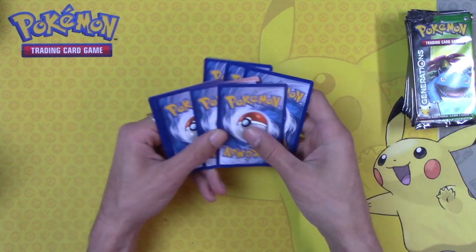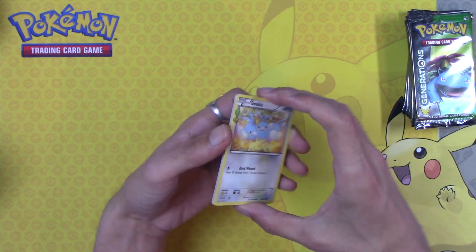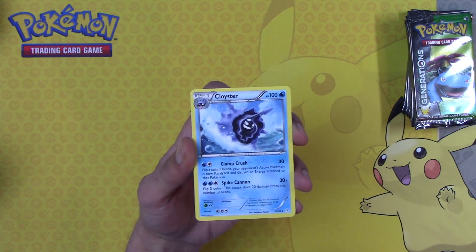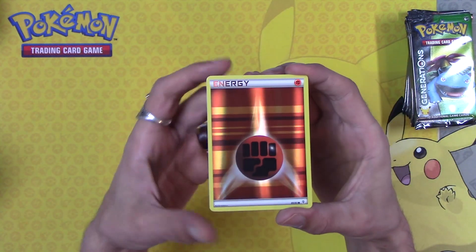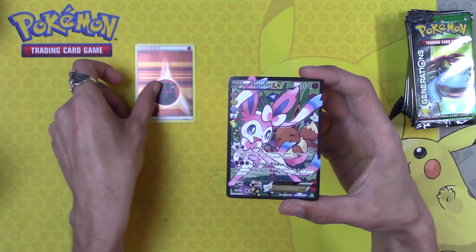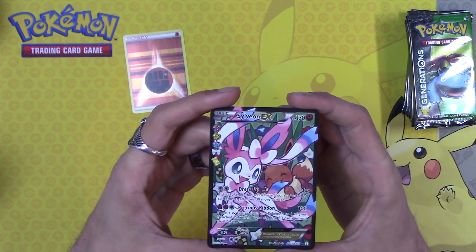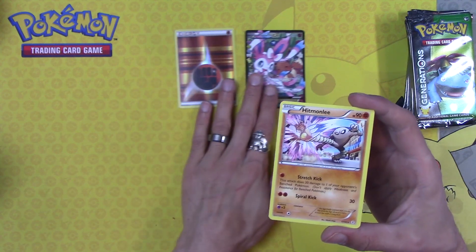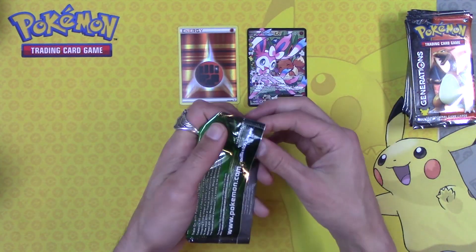I'm going to do three and three, and I'm going to skip just the commons. There's been a lot of messed up Generations packs lately. Swabaloo, Imakuni, Cloyster — start off with a Fighting Energy Holo, such a good start. Sorry if it's blinding you. And a Sylveon EX. Why do we always, always, always open Sylveon EXes in these? But Sylveon EX, a Holo Fighting Energy, and Hitmonlee — good start, actually a great start.